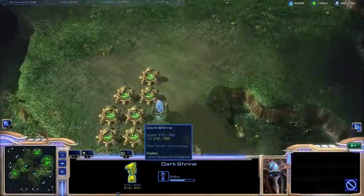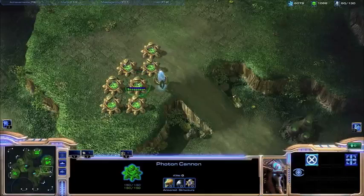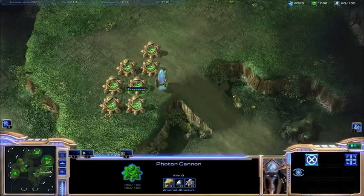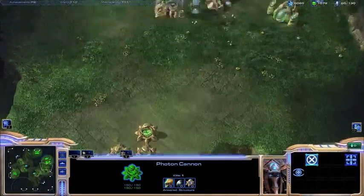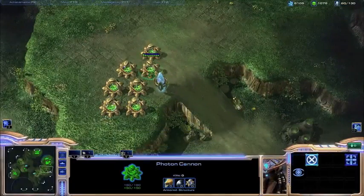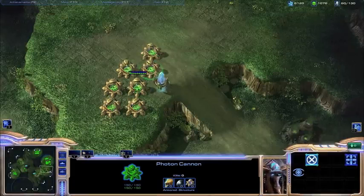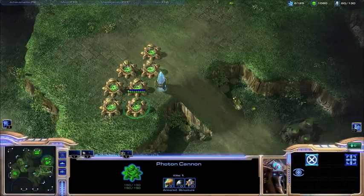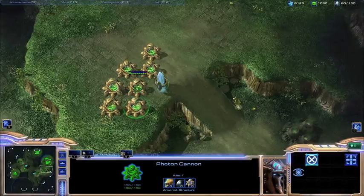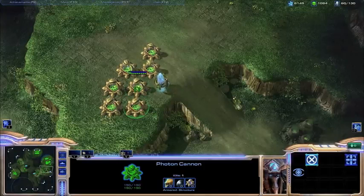Another big thing with Protoss is they have the best static defense compared to any other race — their Photon Cannons, which require a Forge to build. Photon Cannons are able to attack both ground and air, and they're probably the best static defense in the game. Terran doesn't really have comparable static defense, and Zerg has their Spine Crawler which only attacks ground, while the Photon Cannon attacks both.